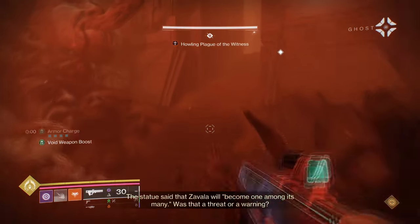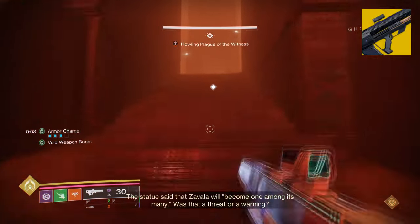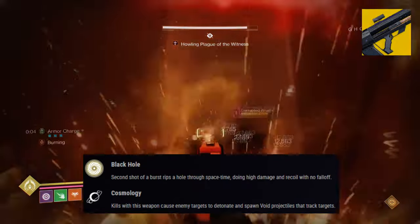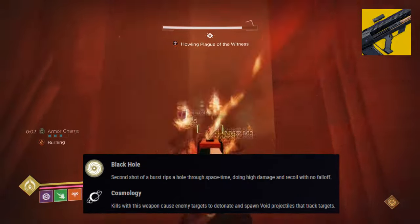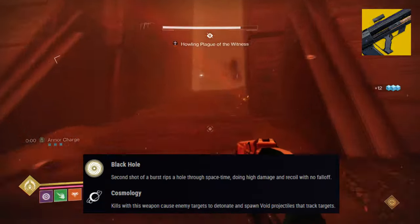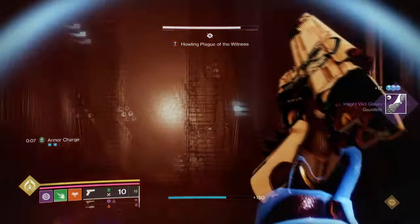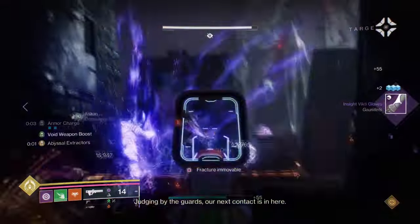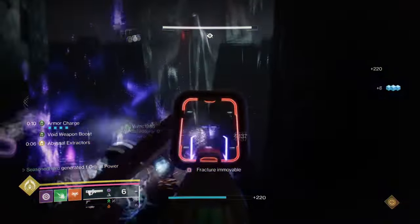Our second exotic is the Graviton Lance, with its exotic effect Black Hole, which states a second shot of a burst rips a hole through space-time, doing high damage and recoil with no falloff. Now while the pulse is great for singular damage against minors to majors, it's actually a secondary perk, Cosmology, where the weapon excels the most in for the build.